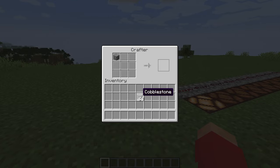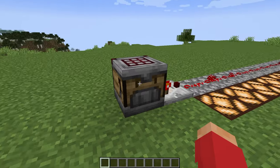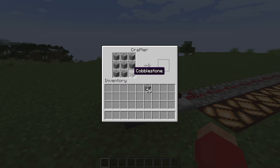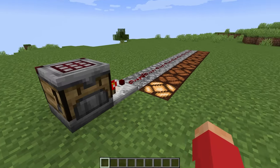The crafter will output a comparator signal strength determined by how many slots are filled up with items. If we fill up all nine slots we're going to get a signal strength of nine, and if we only have one slot filled up then it's going to have a signal strength of one.